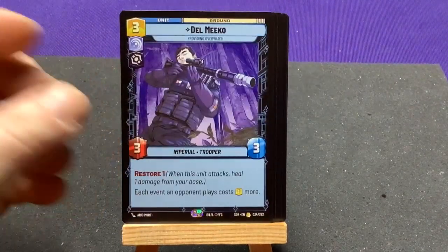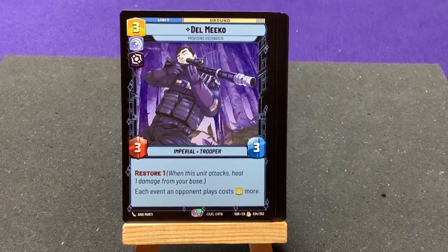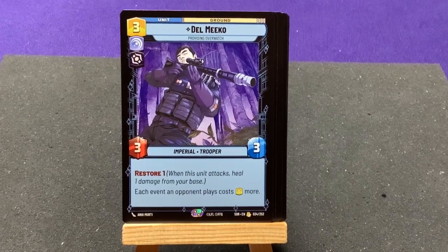Our rare card is Deadlet Mikko — Providing Overwatch, an Imperial Trooper with Restore 1. Each event an opponent plays costs one more. Awesome — you get this guy out and it's going to punish your opponent. They're going to have to focus on defeating him, otherwise all their events are going to cost more.